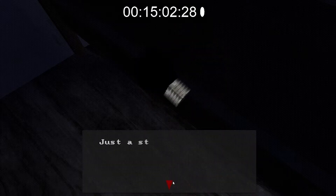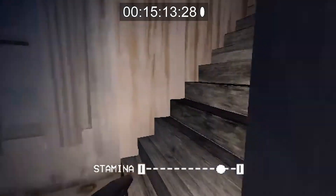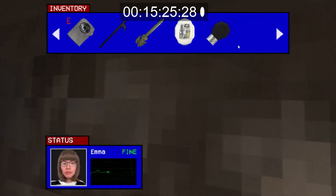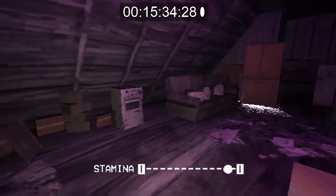Go around to the other side of the bed and grab the black light. Now that we have the black light we need to go all the way back upstairs to the attic. Go straight to the attic and we're going to use the black light up here — replace this light bulb with the black light. Once you've done that it should reveal some secrets.